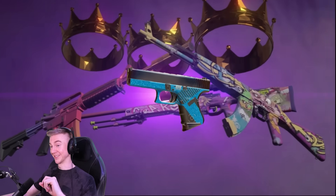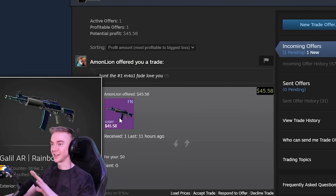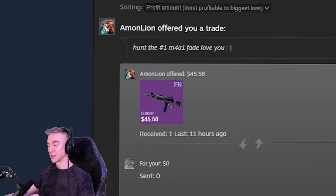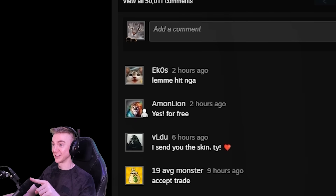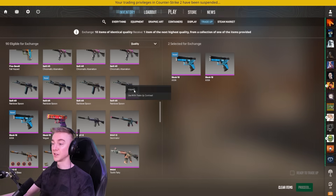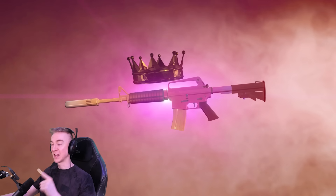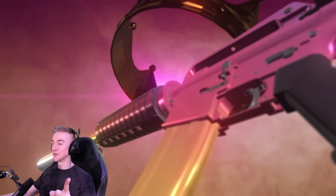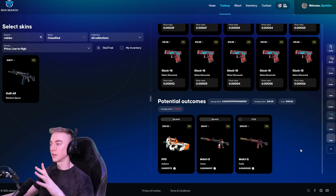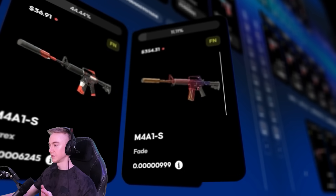Now it's time for our final contracts. I was checking my trade offers the other day and I got one from Amon Lion saying 'hunt the number one fade, love you' and he sent me a very low float rainbow spoon for free. This contract is going to be dedicated to you Mr. Amon Lion - thank you very much for your kindness and generosity. If I hit this number one M4A1-S fade I'm going to give it to you - I can't trade it for a year but after a year I promise you'll be getting it. It's only going to be an 11.11% at the number one fade according to my rough calculation.